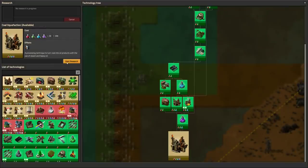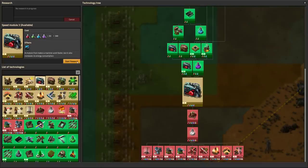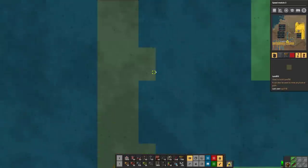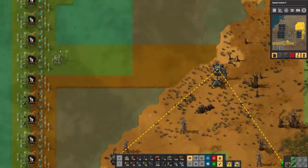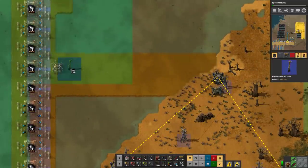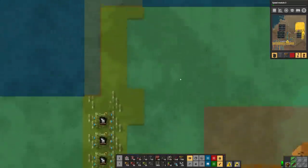Does it even lead anywhere? It does not. We do need the level 3 speed, production, and efficiency modules for the next spaceship step. So we'll go ahead and get that going. I didn't actually check to make sure it's within a logistics connection — oh, it is. Okay. Boom boom boom, get you in there.